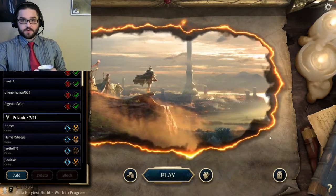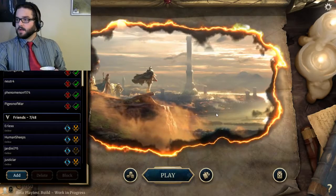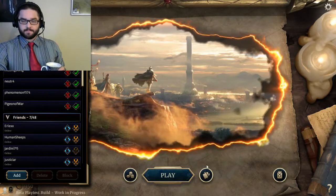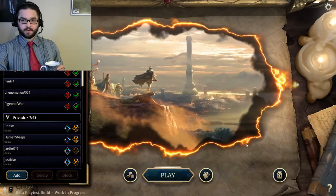Howdy folks. Thanks for joining me today. We're going to do something a little bit different today. We are going to take a deck that I've been working on — a blue-green Assassin Goblin deck, a build that I've been working on.